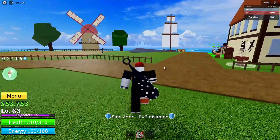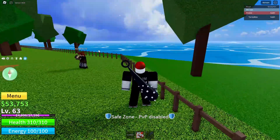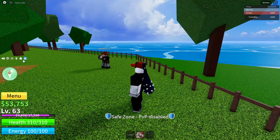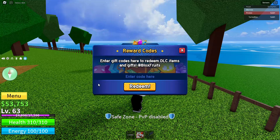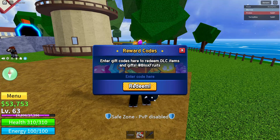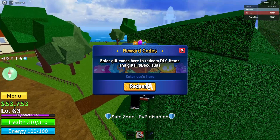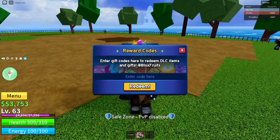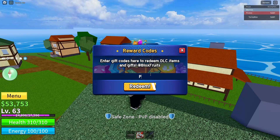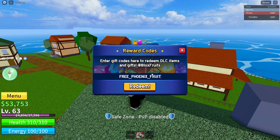For the code, you'll see my mouse cursor dragging around the screen. You want to take your cursor — or if you're on mobile, tap the blue circle with a white present on it. Click or tap that button and a big menu will pop up saying 'Reward Codes — Enter gift codes here to redeem DLC items and gifts in Blox Fruits,' with an 'Enter Code Here' space and a big orange Redeem button. The code you want to put in is: FREE_PHOENIX_FRUIT_100K.